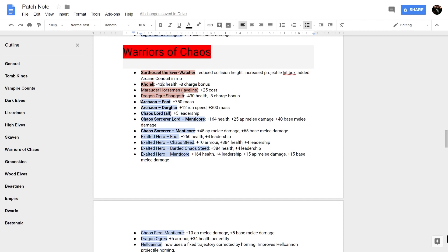As for Warriors of Chaos buffs, all Lord choices including Archeon got a great set of buffs. Archeon on foot got plus 750 mass and Krakhar got plus 600 mass — they were getting knocked around way more than they should. On Dorghar, Archeon is a bit faster with more mass for more impactful charges. All Manticores — Warriors of Chaos, Beastmen, and Dark Elves — are getting buffs. The Hellcannon now uses a fixed trajectory corrected by homing, making it even more terrifying.